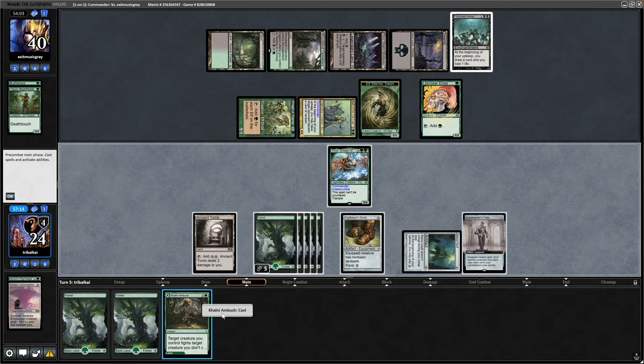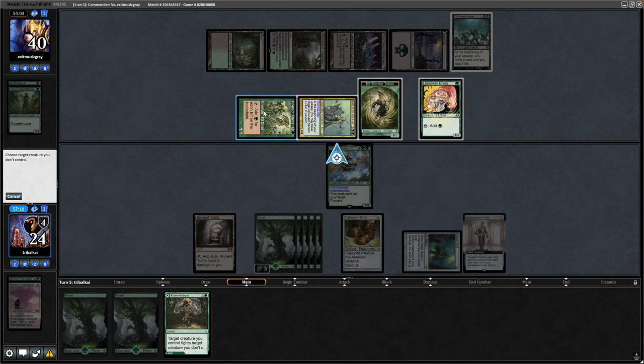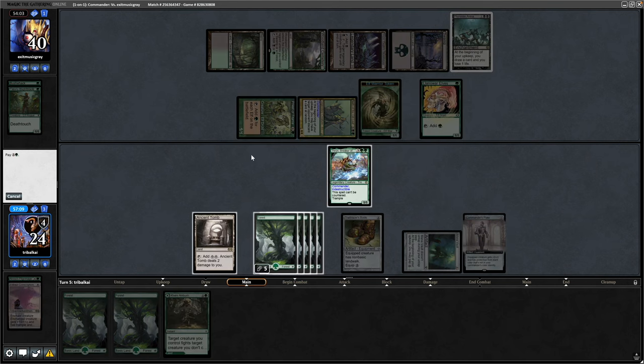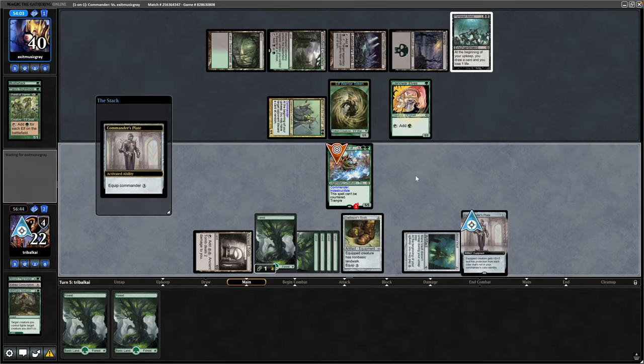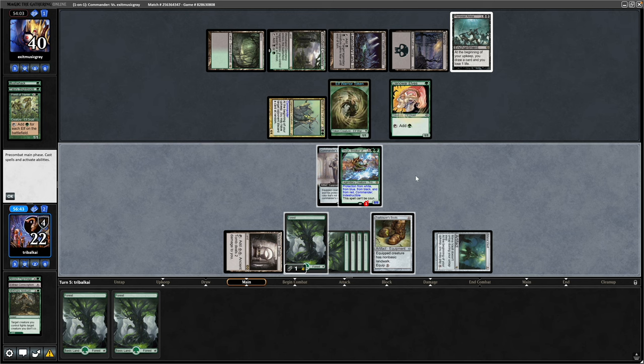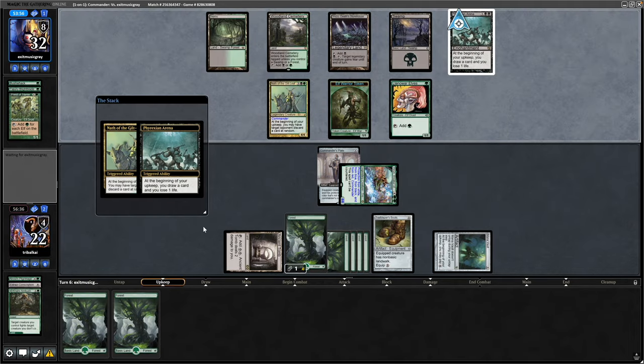Let's play out a forest and go for the Kalni Ambush, targeting our commander and the Priest of Titania. And then it's the Commander's Plate — three mana to equip onto a commander — so that'll be protection and a plus three, plus three buff. And now we start swinging in. We know what we're discarding here to the Nath — it will be one of the basic forests of course.